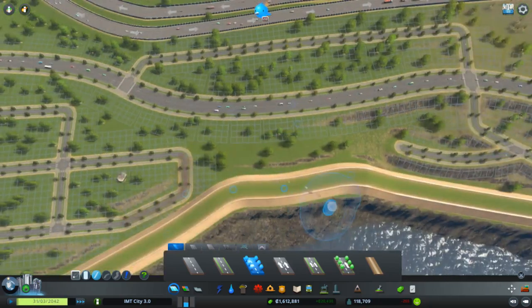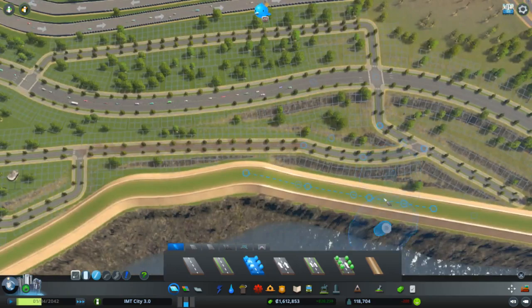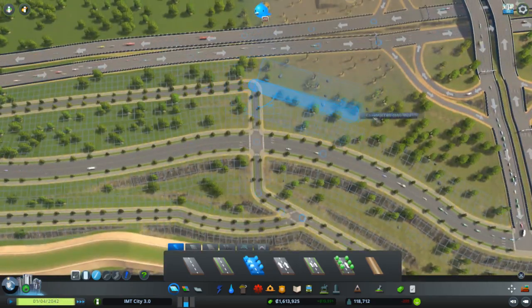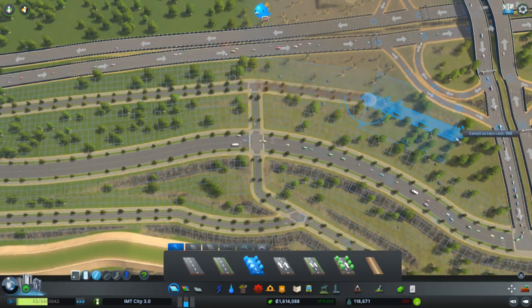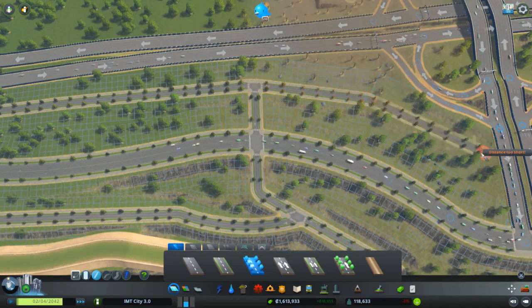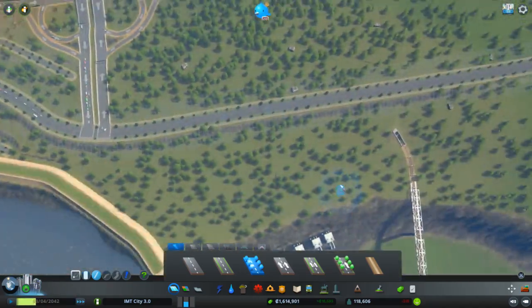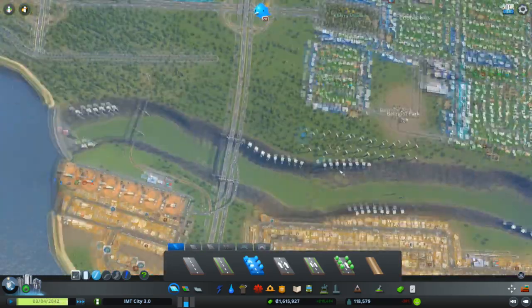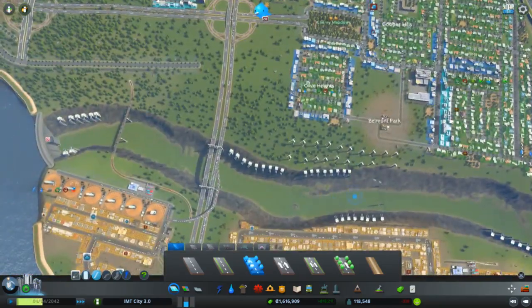Let's just get this over to here, and maybe we can connect it here — yeah, that's better, just to fill it all in. This area is a little bit polluted, but I hope that won't be as much of a problem. This area also needs to be filled, but we can do that later just to finish things up. And I guess I will remove these windmills also later.